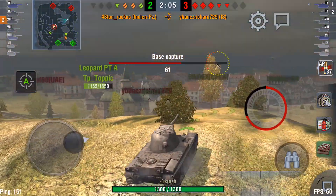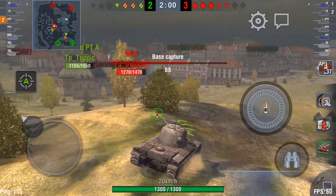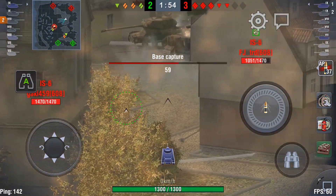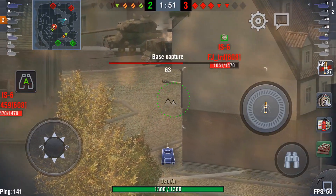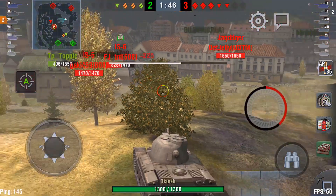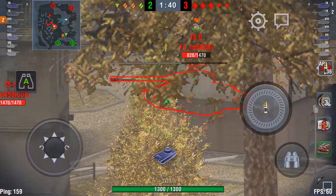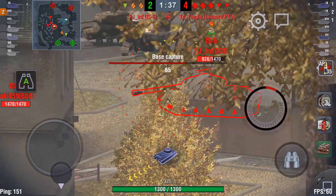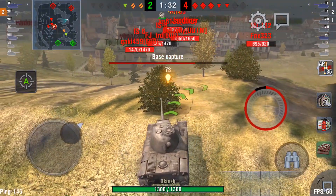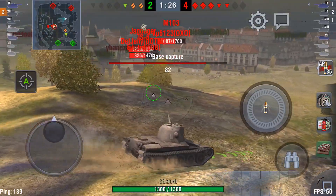That IS-6 sitting on cap is going to win it if we don't do something. I swap to the next bush. The Leopard PTA has moved in — he's going to be a distraction, but at a severe disadvantage down there against two Russian heavy tanks. 66% cap climbing. Target right — Jagdtiger — but he can't spot me there. I'm going to have to go down. That PTA is not going to survive long, and there it goes. I'm going to bounce there. Spotted by the SU-152 who did not see me, and I have to expose myself here.